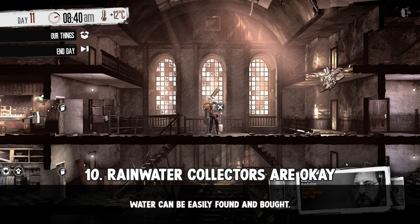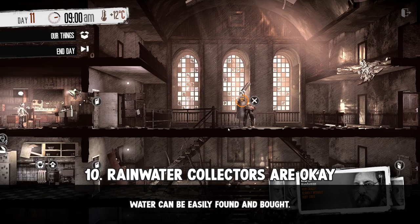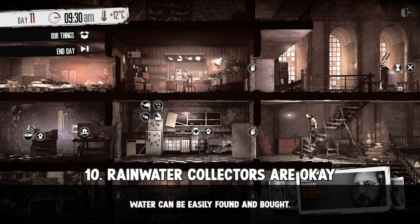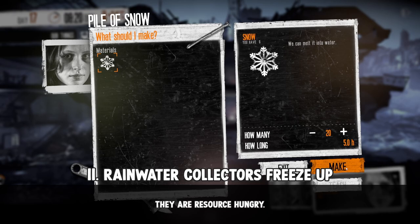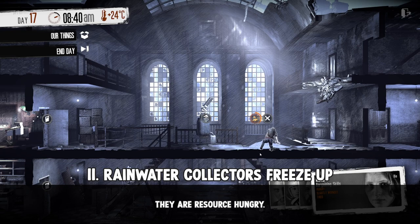In my last beginner's guide I said you should build a rainwater collector. Turns out, in my three recent playthroughs I didn't really need one, since I've always had something to sell, and water's value is next to nothing when it comes to trading. I also seem to always find some while scavenging, so build a rainwater collector if you must, but personally I wouldn't. Also, in winter, rainwater collectors freeze up and will no longer be functional. You'll need to gather snow outside and melt it into water using fuel, and I find that very resource-hungry since you also need fuel to heat up your shelter during this time.